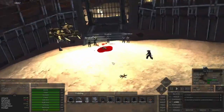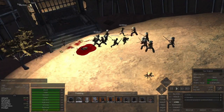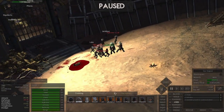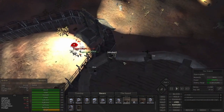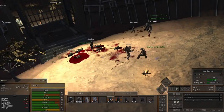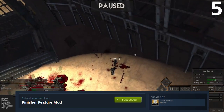Are you tired of enemies being unconscious forever or having a 1,000-plus second recovery coma timer? Maybe you just want to finish the fight as soon as possible to make sure enemies don't get back up. I can't tell you how many times I've been done with a fight only to have one of my characters knocked out by an enemy I thought was down. That is what mod number 5 helps with — I happily give you the Finisher Feature mod by Solver Mantis.